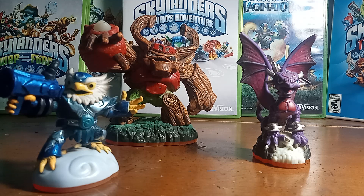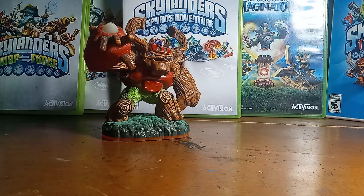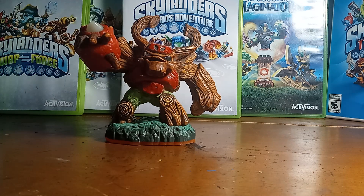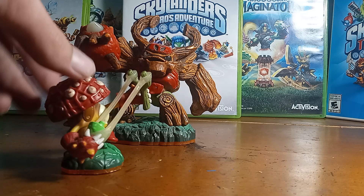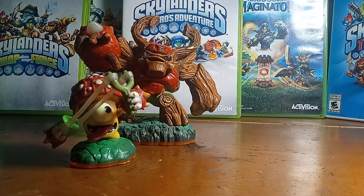Let's go ahead and get started with the Life Element. Our giant for the Life Element was obviously Tree Rex — he came in the starter pack, probably one of the better giants in my opinion. But then we also got a brand new core, that being Shroom Boom, probably one of the most iconic cores from this game. He did get a repose in Skylanders Trap Team, so that's nice to see. Shroom Boom is probably one of my favorite cores from this game.